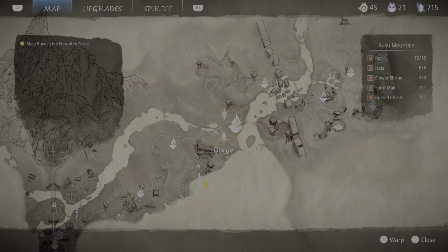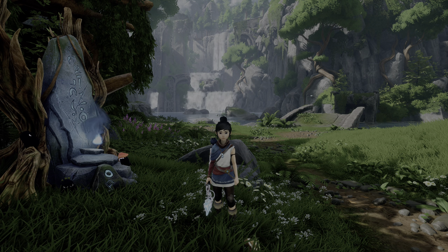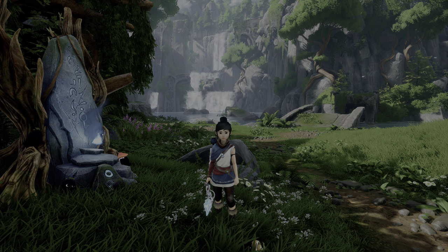We have fully completed Rusu Mountain. Our next destination is the Forgotten Forest. The Forgotten Forest is pretty interesting — it's kind of big, honestly. There's a lot to do there, a lot of puzzles to solve, not a ton of combat. It's much more of a puzzly area. But there is one combat challenge there that is very difficult up on the God Tree Shrine, so hopefully that goes well. We will end this walkthrough here — in part 3 we will do Forgotten Forest, then Taro's Tree, and then fight the story boss of this area.